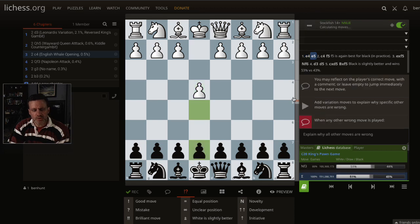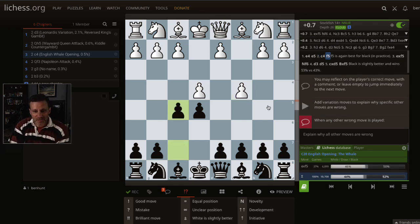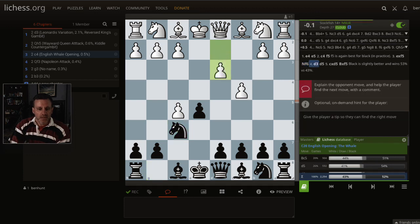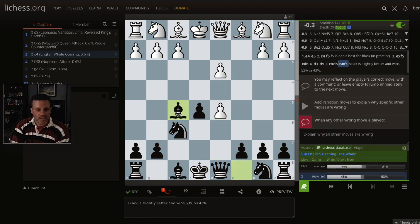Let's reset. E4, e5, c4 — this is the Whale opening from the English. The English would normally start with 1.c4 and then after e5 they play e4, which would be the more common way in, but we've transposed. Again, f5 does very well — best in practice. They will take, and we always bring our knight out when this diagonal is open. They push d3 defending that pawn, we push d5 contesting, they take, we snatch the pawn back. Black wins 53% against 43% from here — all pretty good stuff.